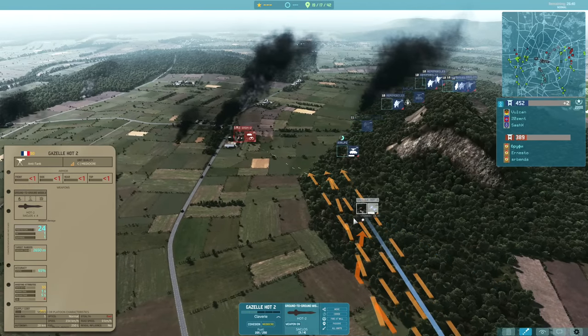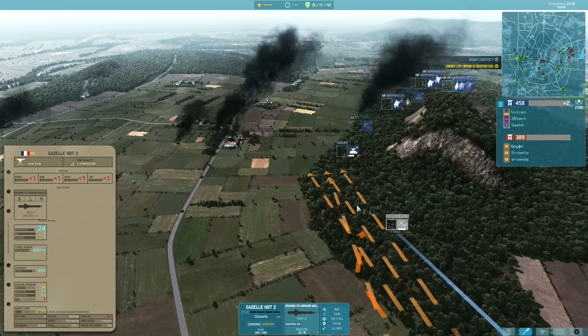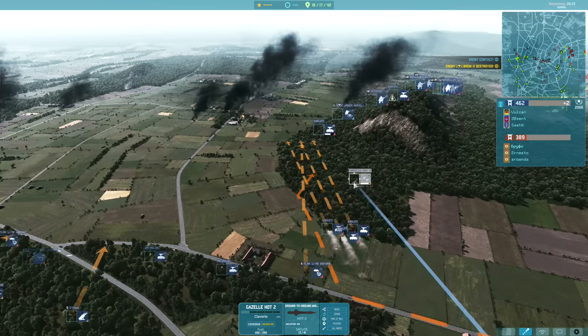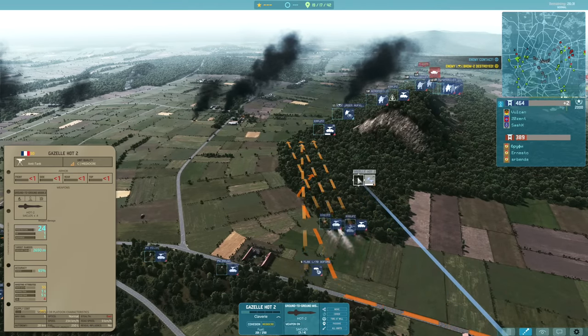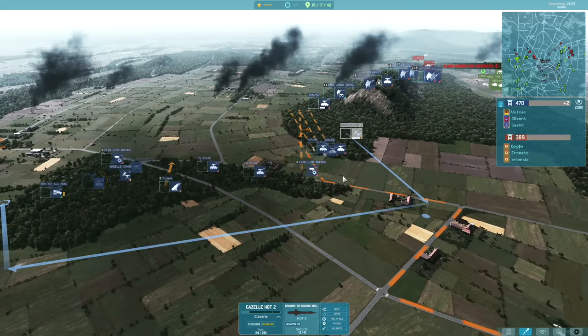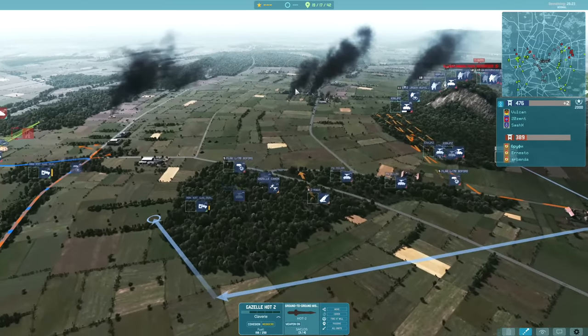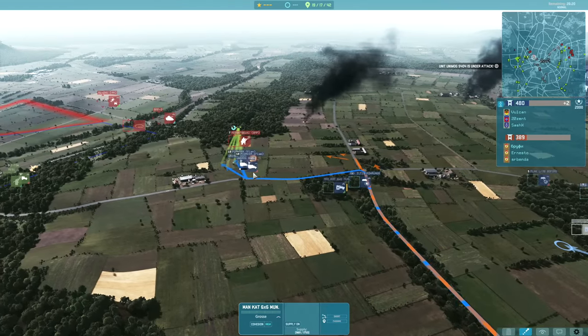The Gazelle Hot is looking for the Hot 2 onto the BRDM, but it started taking a lot of damage so I ended up pulling it back. This thing doesn't have any motion stat - it has to basically be still in order to fire - it's not a very good HGM helicopter because it has to be static in order to track its missile. I'm going to be flying it away from the Brussa and then landing it next to the supply to get it fixed up.